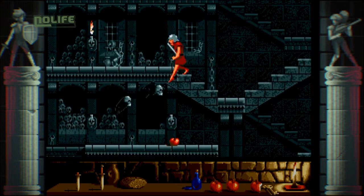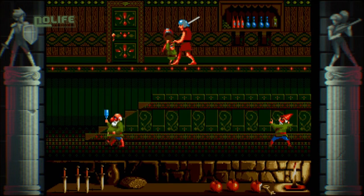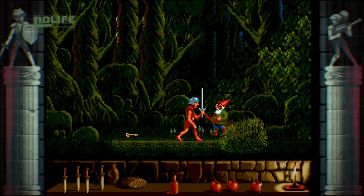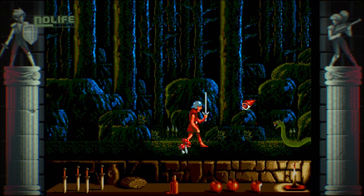Chacun de ces mondes est subdivisé en plusieurs niveaux. Armé d'une épée pour le combat rapproché et de couteaux pour les attaques à distance, Fred doit terrasser des hordes de nains tous plus agnus et malicieux les uns que les autres. Faisant usage d'armes blanches ou de magie, ses adversaires bedonnants se montrent sans pitié et ce dès le premier monde. D'autres assaillants sont bien sûr de la partie.